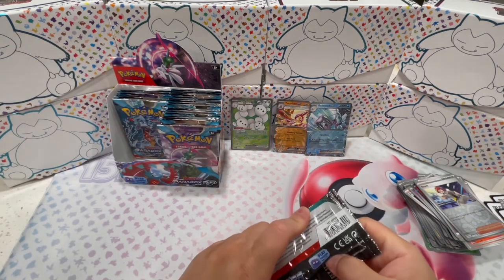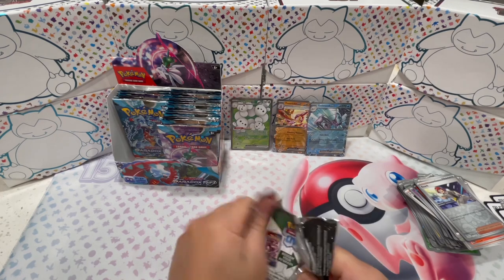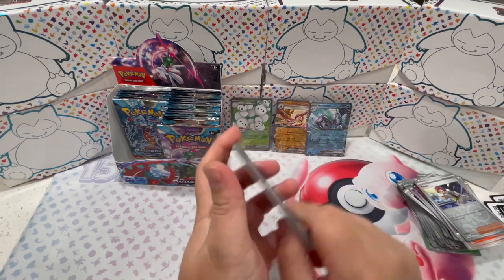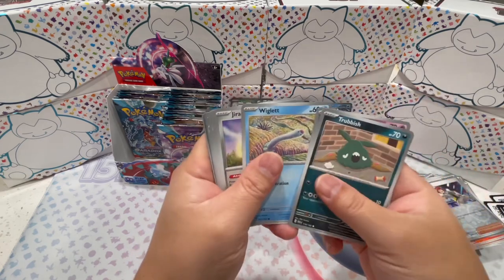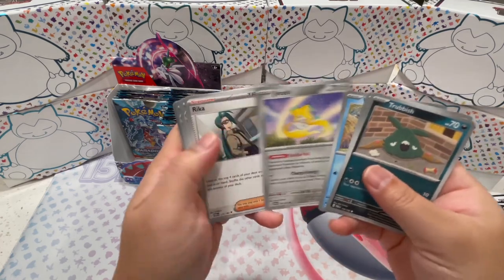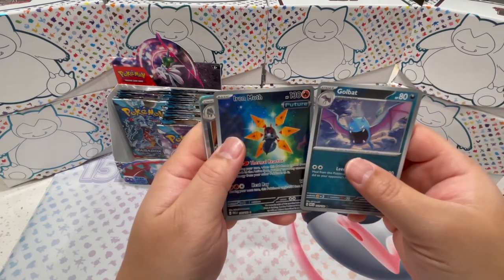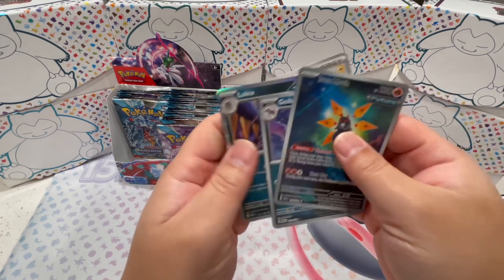Still looking for our first illustration rare. It's my first booster box — I don't know how they're seated or if they're seated at all, but I'm hoping there's at least a special illustration rare in each box. Another Remix Pokemon, Wiglett. Such a weird Pokemon. Golbat, Iron Moth, and Low Kicks. Wow, that is nice.